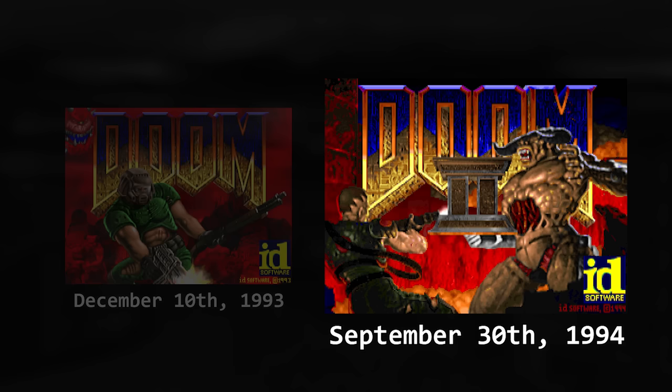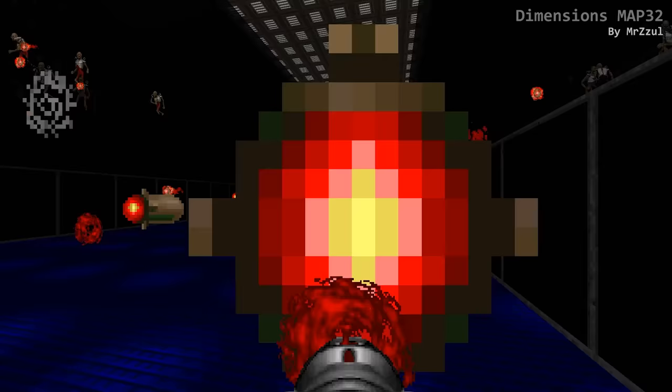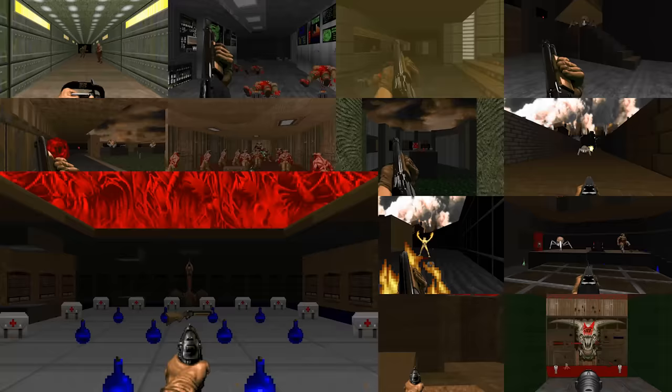42 weeks. That's how long id worked on Doom 2: Hell on Earth. What did they create in those 42 weeks? A new game-altering weapon: the Super Shotgun. 10 brand new enemies with beautiful sprite work and interesting behaviour that encourages the player to stay on the move. Lots of new textures. And, of course, 32 exciting new levels for you to blaze through.